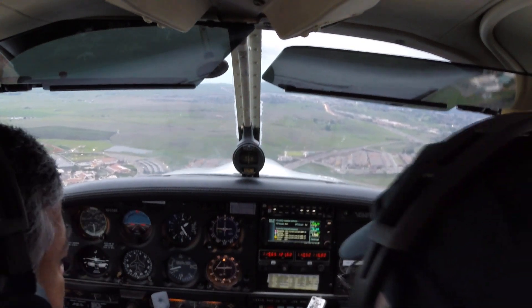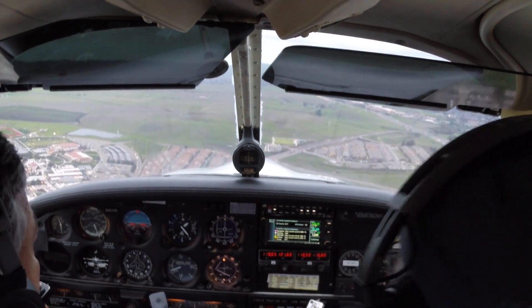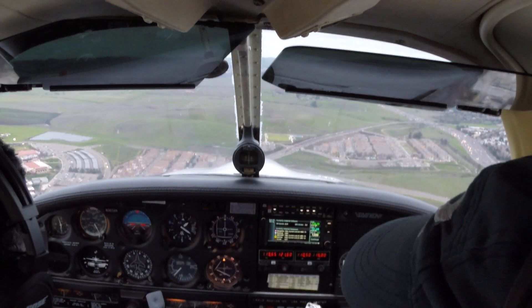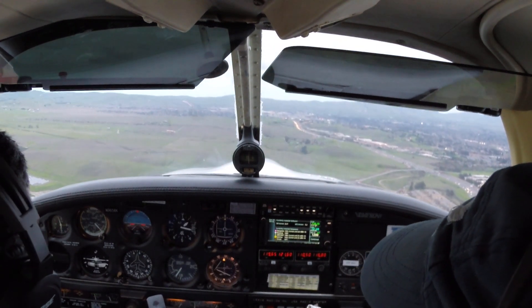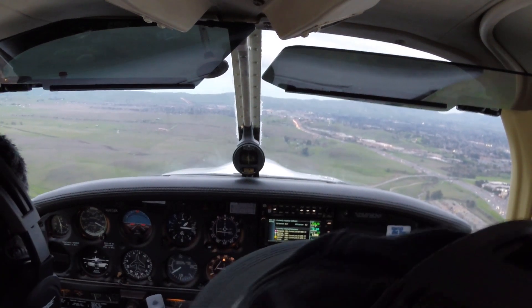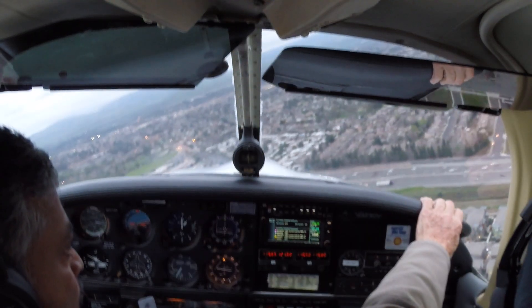Okay, we're going to have an engine failure right about now, so I'm going to slowly bring the power back. The glide speed is 87 — go through the emergency procedure. First thing is the glide at 87. Trim it — you're doing it good. Now I'd go directly to the runway.